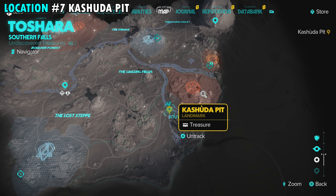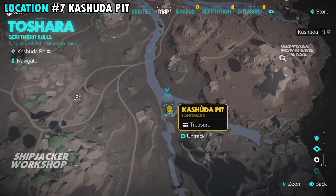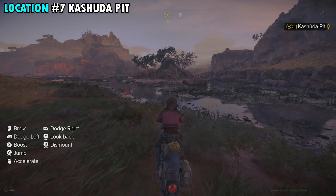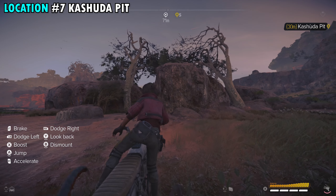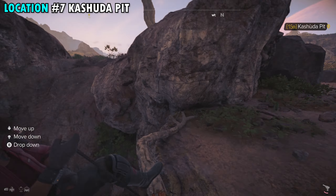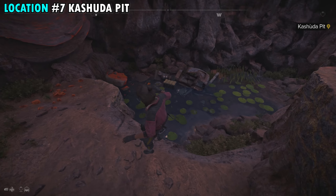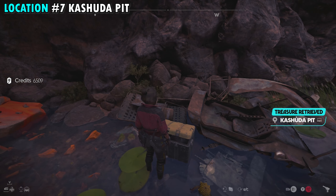Number seven is going to be found in a pit that's just southwest of the Imperial Ford Base — this one's pretty easy to spot. You can see that exact location here on our map. It's basically just going to be a little pit in the middle of the river with a couple trees and rocks on it. Once you make your way up to it, there will be one side where you can enter the area, and there's going to be a grapple that you can go down into the pit. Grapple all the way down to the bottom onto this platform, make your way all the way down, and it'll be easy to spot as there's a single container down here. Open up that container and that will be treasure number seven.